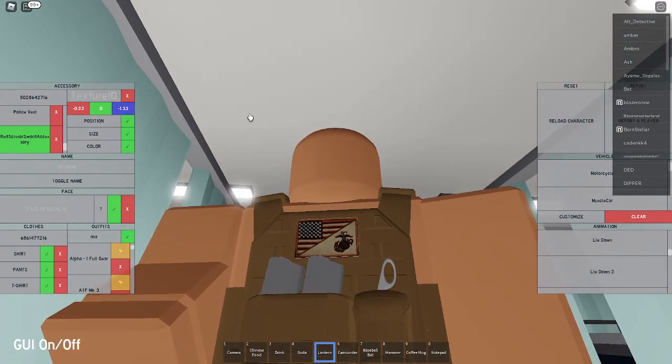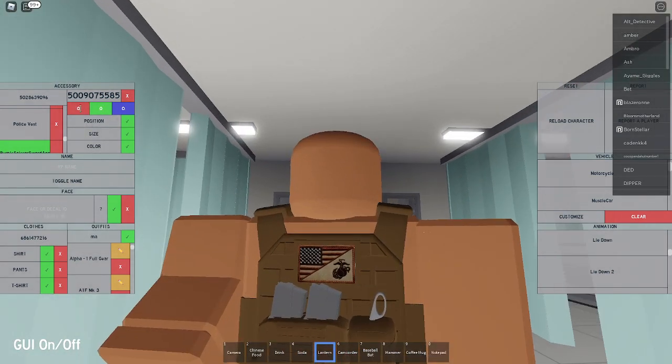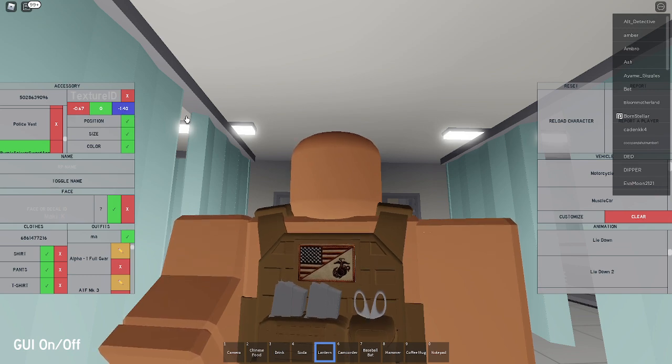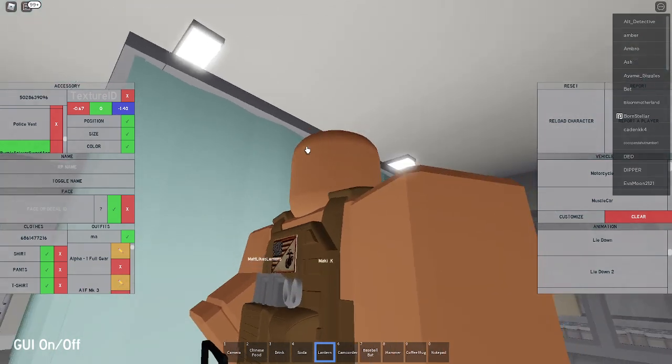Now for scissor piece 2, you're going to put in the code 5028639096, which is going to be a purple color version. You're going to have the same size: 0.10, 0.20, and 0.30. And you're going to have the position as negative 0.67, 0, and negative 1.40. Remove the texture and keep the same color. So now it looks like this — the front is finished.